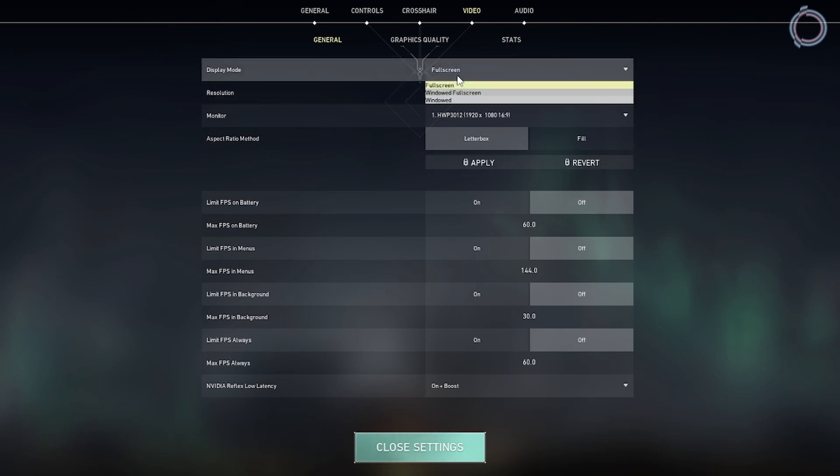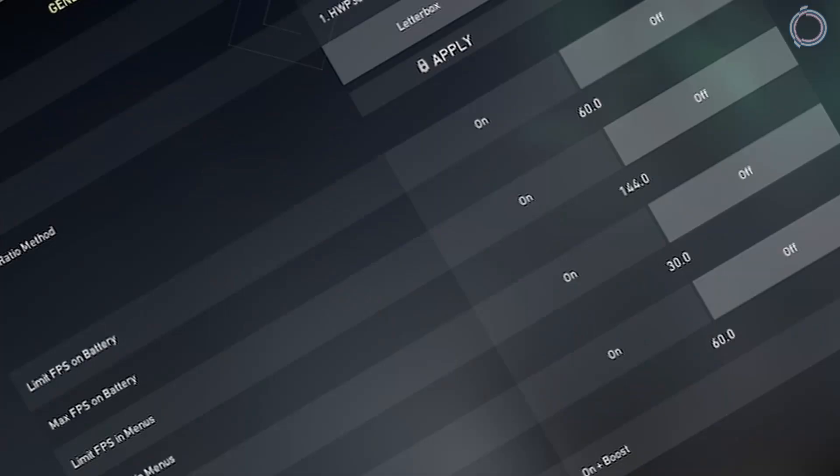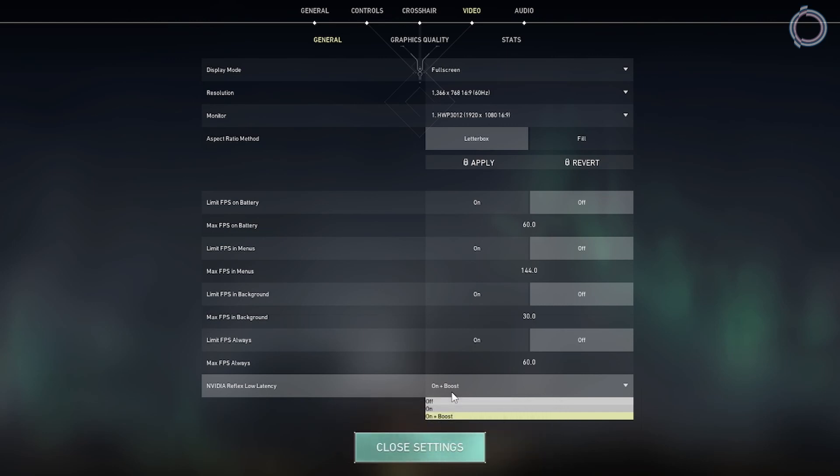Changing from Windowed or Windowed Full Screen to Full Screen makes a difference. Once that's done, at the bottom of the page you will see NVIDIA Reflex Low Latency — if it is off, just turn it on, and not just on, set it to On Plus Boost. The difference between On and On Plus Boost is: On gives you lower latency in GPU-bound scenarios, whereas On Plus Boost gives you lower latency in GPU-bound scenarios AND also uses your CPU, giving you even lower latency overall.